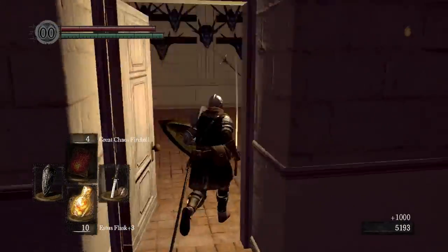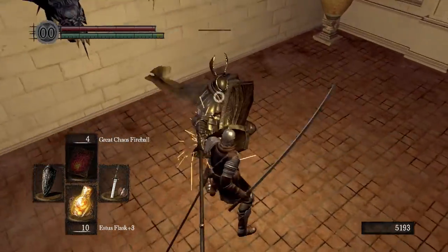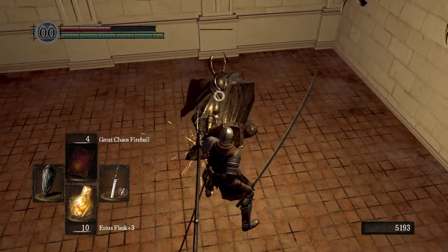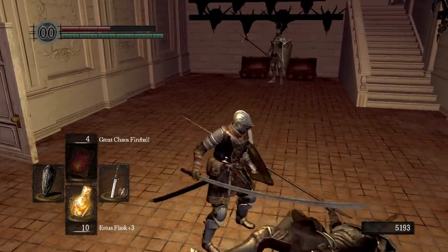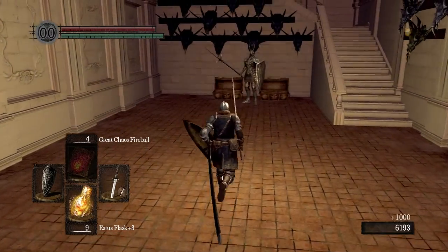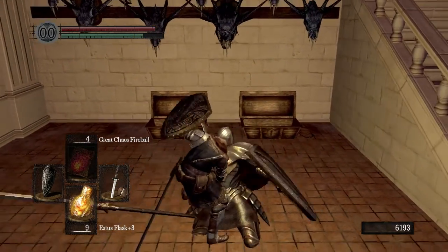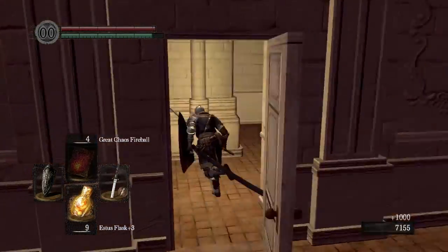Which is pretty good. You can use those souls to buy a lot of large Titanite shards, or even Twinkling Titanite shards from the Blacksmith here in Anor Londo. And you can use those to upgrade your equipment quite a bit.